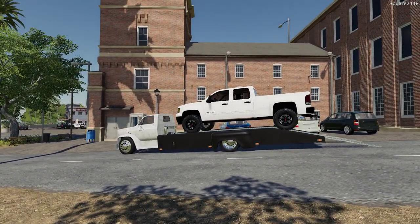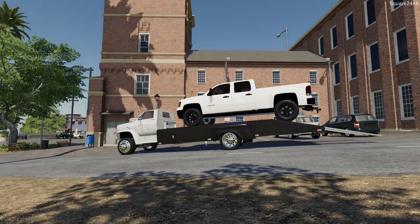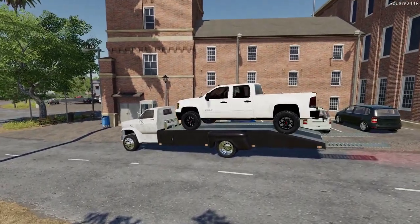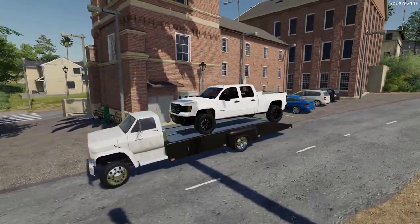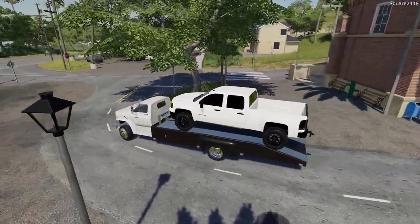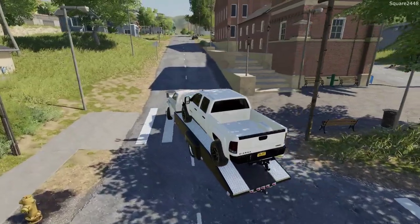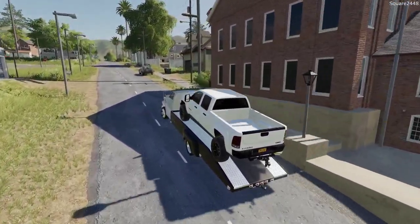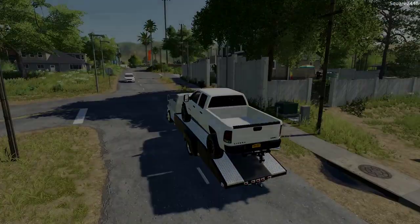We got that loaded. It looks like nobody's coming out, which is also good. Put the ramps back and we are now heading back over to the shop. One very successful day here for us with the repo company — repoing the $2.6 million Bugatti, that front-end wheel loader, and also this pickup truck. Thanks for watching, have a great day, and stay tuned for the next one. We'll see you next time.